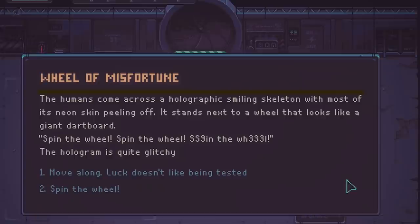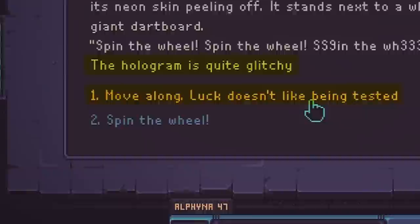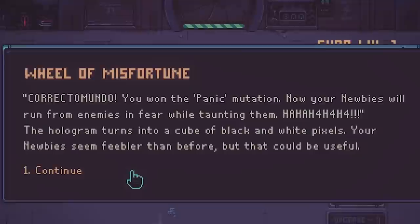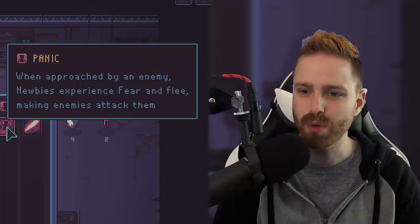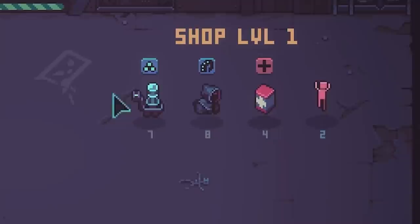The Wheel of Misfortune. The humans come across a holographic smiling skeleton with most of its neon skin peeling off, standing next to a wheel that looks like a giant dartboard. Spin the wheel — the hologram is quite glitchy. Move along, luck doesn't like being tested. You roll panic. What is the meaning of life? Correctamundo — you won the panic mutation. Now your newbies will run from enemies in fear while taunting them. When approached by an enemy, newbies experience fear and flee, making enemies attack them. That's actually nice — they'll run away and not just die.